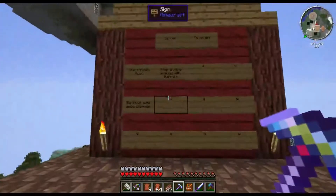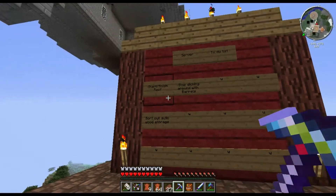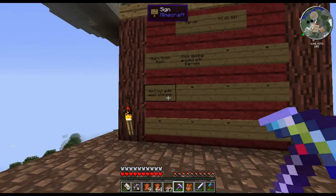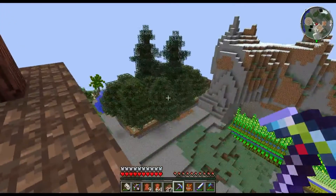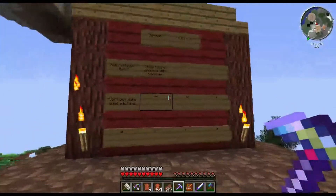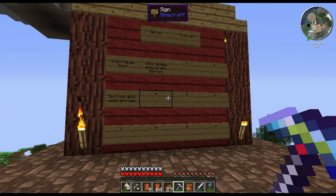I think we'll finish on the notice board. Stop messing around with barrels — well that's done. Finish the roof — that's a Carl job, I think. Sort out the auto wood storage — well I haven't done that yet, that's the farm down there, we'll get to it at some point. So there you go — we just thought we'd keep you up to date with what's been going on on the old server. Thanks for watching, I'll catch you on the next one.